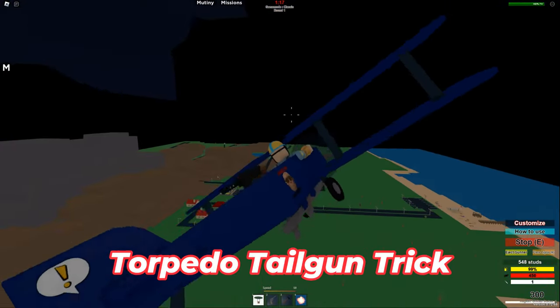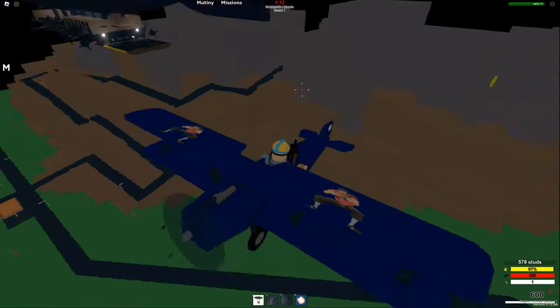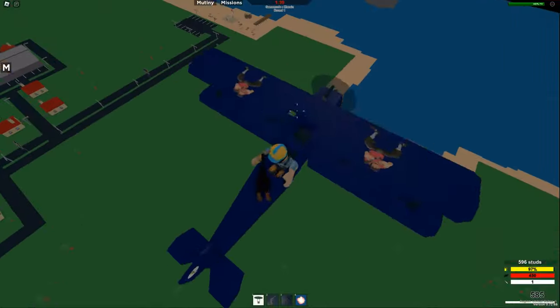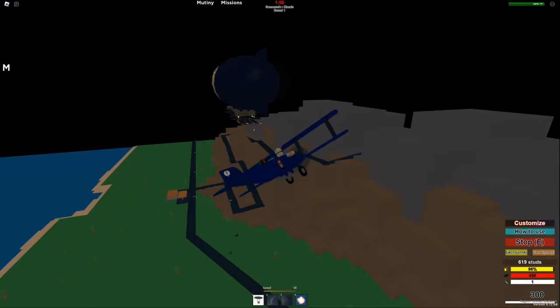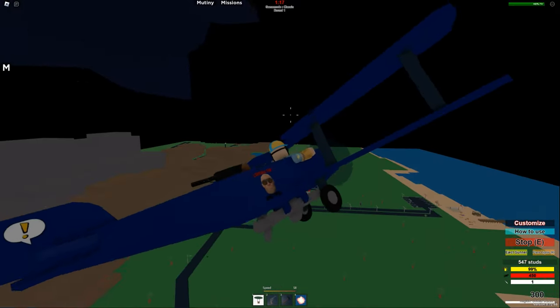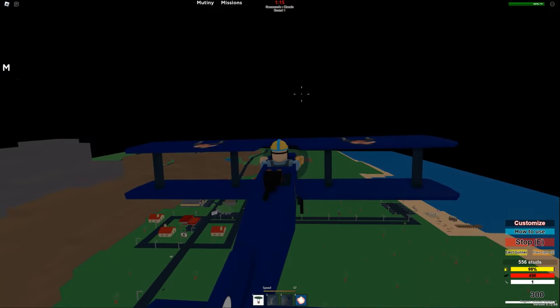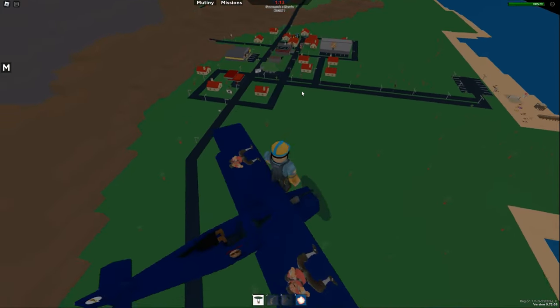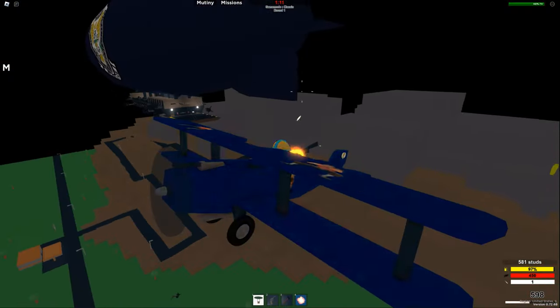When on a torpedo bomber and you're being chased by an enemy plane, you can hop out of your plane and into the tail gunner's seat to fire back. Your plane will still be flying and you can deal with the enemy plane. Once they're gone, you can jump out and hop back into your plane. I'd recommend always moving in the direction your plane is in order to stay above your plane, and always be touching the plane so you move with it — if you jump around on it, you will fly off.